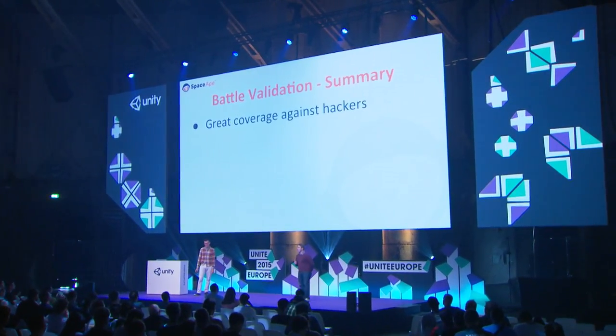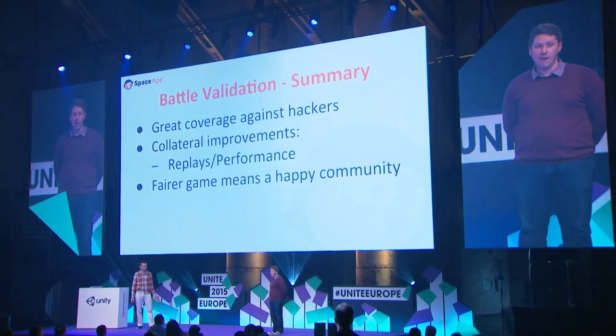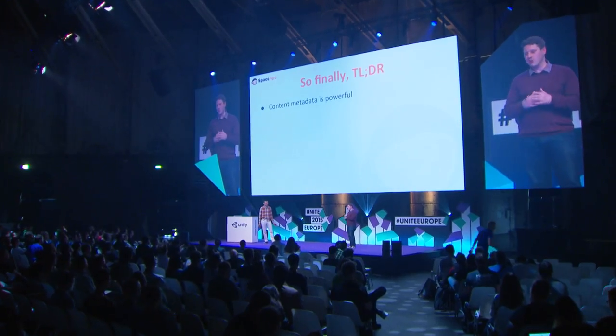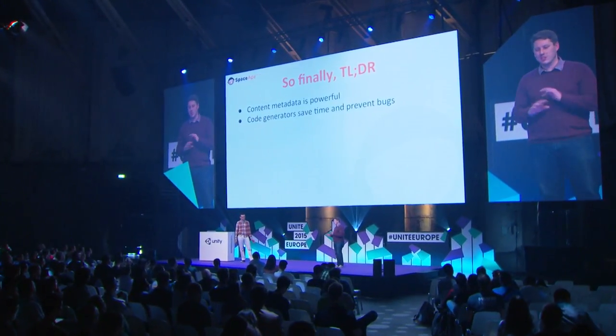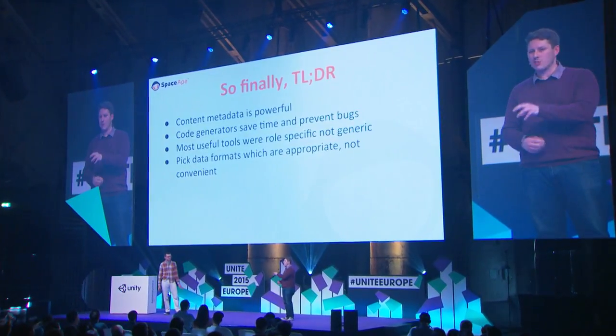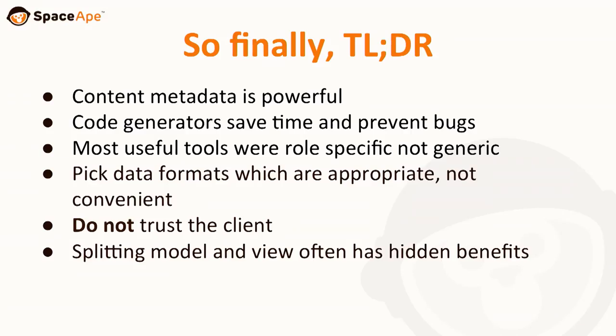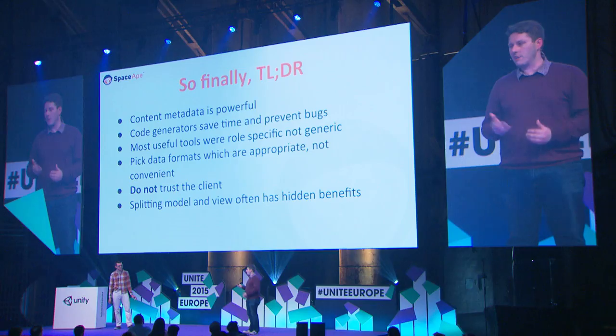To recap: we got really great coverage from all different kinds of hacking from the validator tool. It led to improvements in battle engine stability and also replay stability. We had a fairer game, so the community was much happier. The too-long-didn't-read version of this presentation: content metadata is super powerful — it lets you do so many different things, including extra tooling like code generators which save you time and fix bugs. Most of the tools were role-specific, not generic. It was important that we picked formats that were appropriate rather than just convenient. Don't trust the client ever. Splitting your model and your view has so many long-run benefits — like the validator service, which we couldn't have done otherwise. And some mad ideas are just really great, like the battle validator.